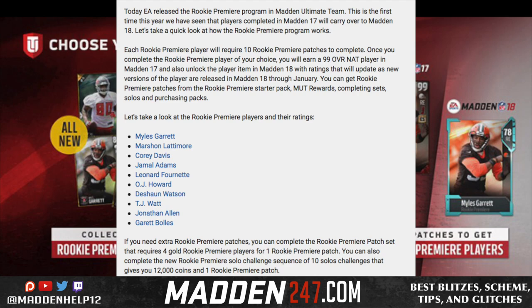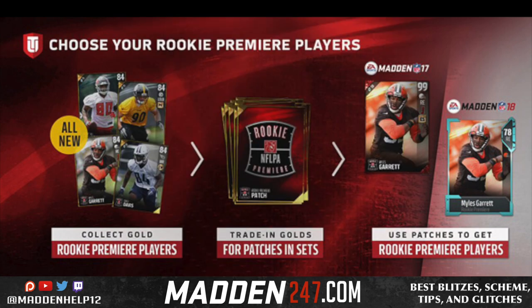So if Miles Garrett or Leonard Fournette gets a Team of the Week minor upgrade, you'll get that upgrade as well. But if they get an Ultimate Freeze with a chemistry, I don't think it's going to upgrade, because last year it did not upgrade unless they change it. This is available — you can get these rookies for Madden 18, but don't expect every card upgrade to carry over to your player.